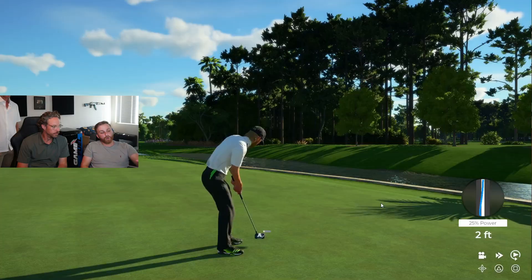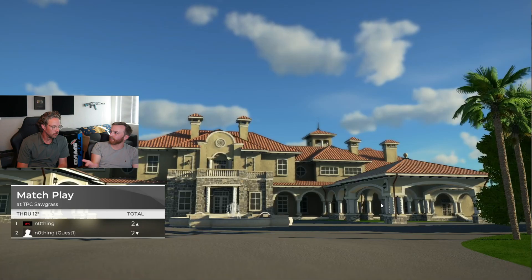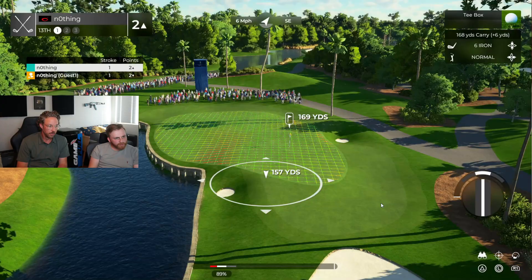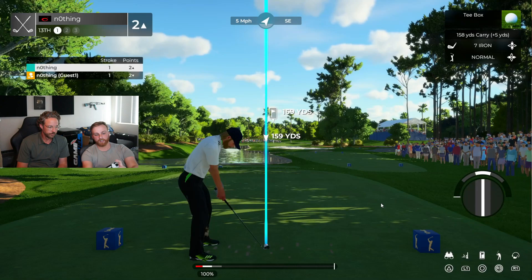There's a legendary mode which gives you no room for error and if your lie is messed up at all in the rough or anything it really punishes you — and legendary takes away the grid. Another thing I keep forgetting to tell Eric: on the next putt if you hold X it gives you the line where to hit it, so you can kind of see all the way to the hole. Number 12 is a pretty nasty little par three — I'm excited, it's 168 yards. I'm thinking short left or do I go seven iron so it lands and stops?